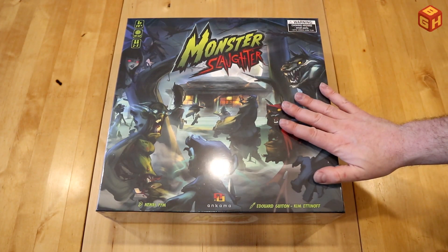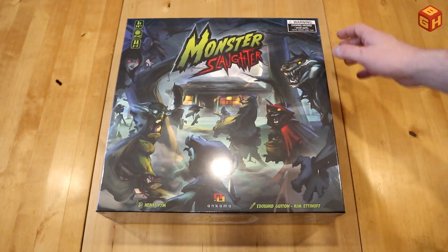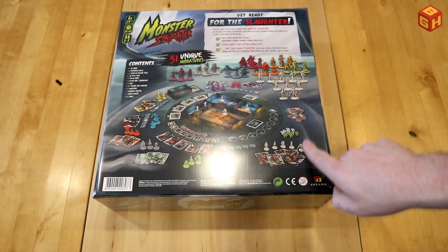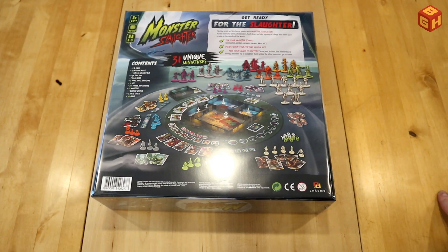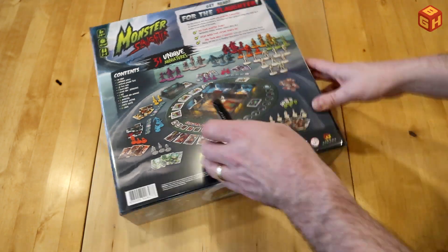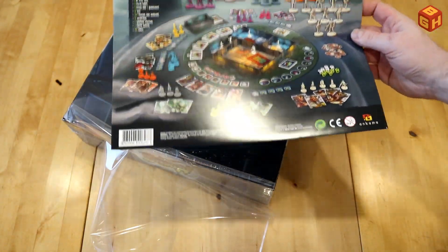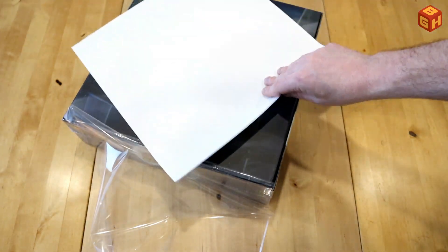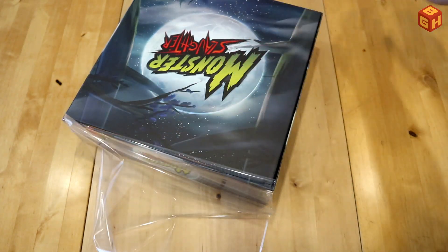Monster Slaughter by Ankama is a very huge and heavy box. On the back it has the playing field laid out with all of the miniatures depicted, so the setup of the game is clear there with some text. There's actually a leaflet because they're probably using the same box for different languages and put the appropriate language leaflet on the back.